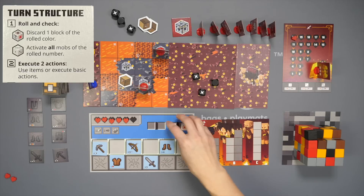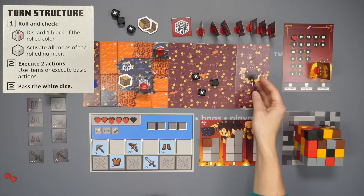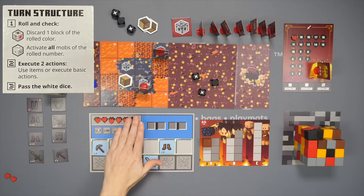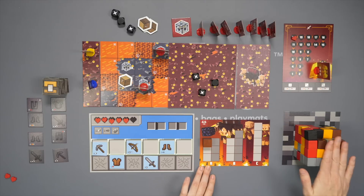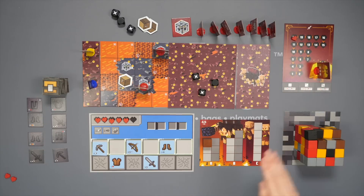After you've completed your two actions, you pass the dice to the next player. Play continues until either you complete all the tasks and defeat the end boss, or you meet a loss condition: one player loses all their health, or you don't complete the piglin tasks in time. Task A must be completed before the entire top level is depleted, B before the second, C before the third, and you must defeat the boss before all blocks are gone.